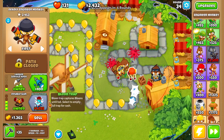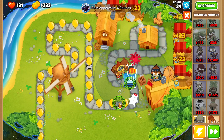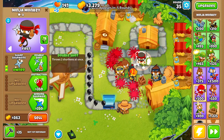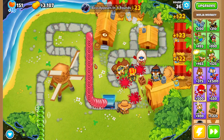Let's come over to our engineer monkey and save up to buy Balloon Trap. There's our Balloon Trap — we'll set it over here to make a little bit of extra cash. We also want a little defense in the back for camo balloons, so let's grab a Double Shot ninja monkey to take care of any camo balloons coming our way.